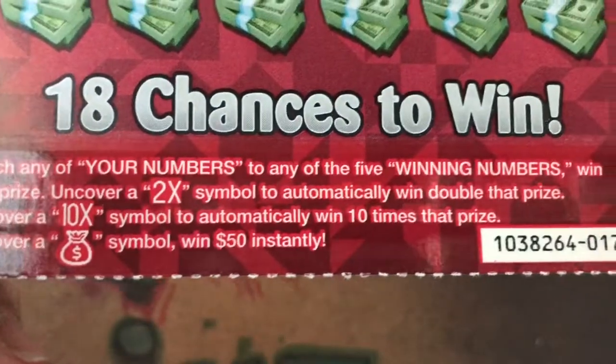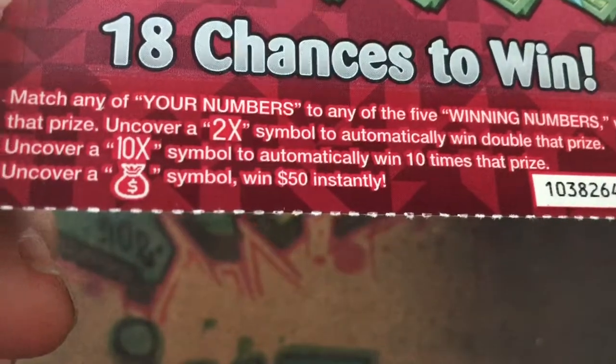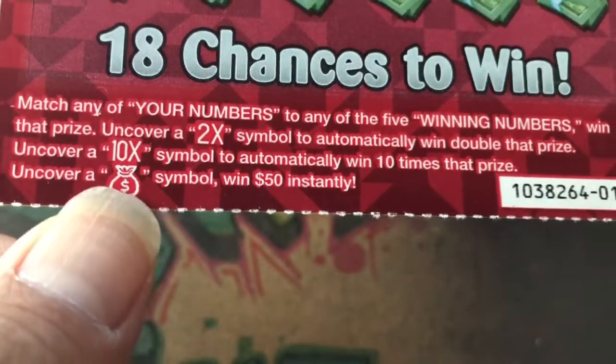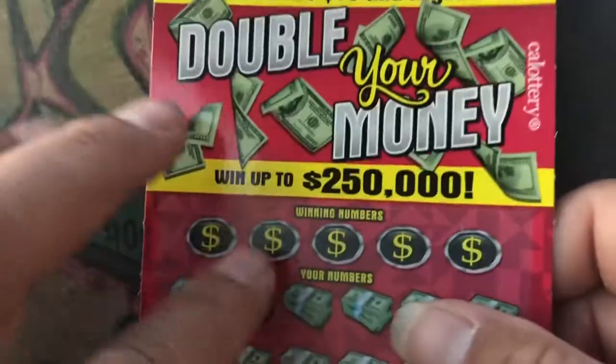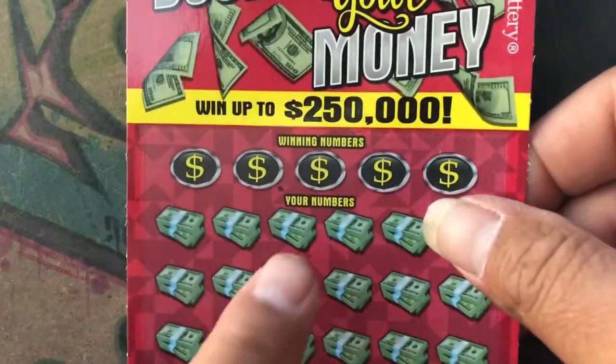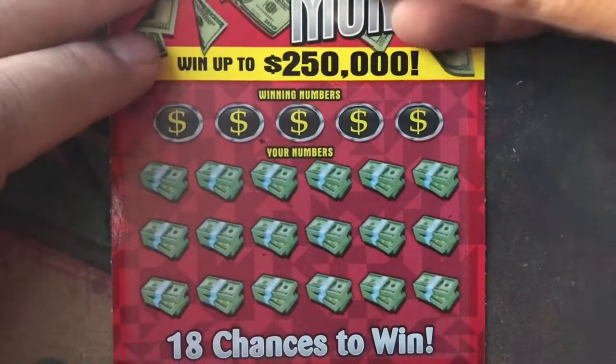So we got Double Your Money. Match our numbers to the win numbers, win a prize. Symbols to look for: a 2X and a 10X? And if you find this money bag here, you win $50. Odds of winning a prize: $184.73. And the cash prize is $184.73. So the minimum win is $10 - all prizes $10 and higher, so we won't get a ticket prize.